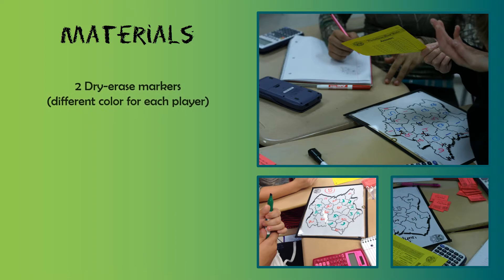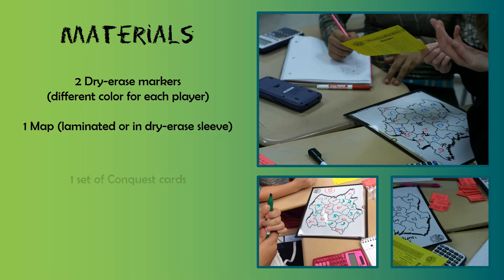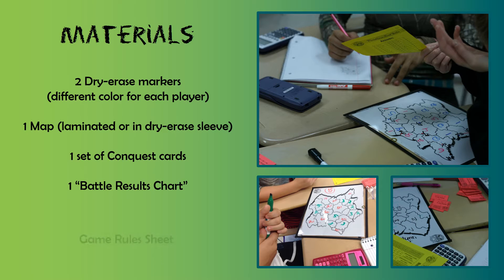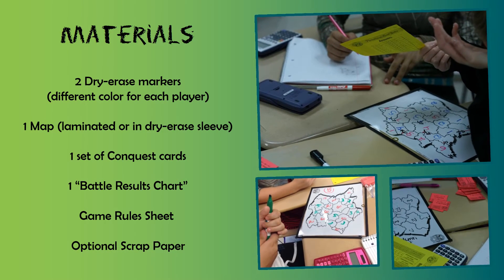This is a two-player game and each of you needs a different colored dry erase marker. Basically you'll draw a card for each turn or each attack and you're going to find the solution or answer to that question or problem on the card. The results of the battle are going to determine the soldiers gained and lost based on the answer to the problem. Then you're going to strategize your next attack while your opponent takes their turn. You just take turns back and forth.